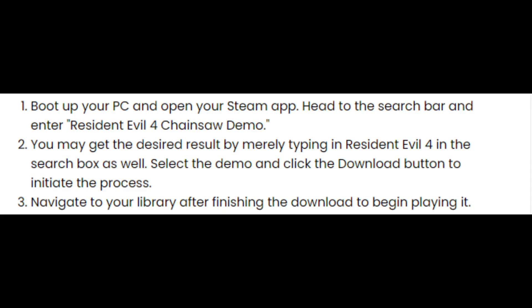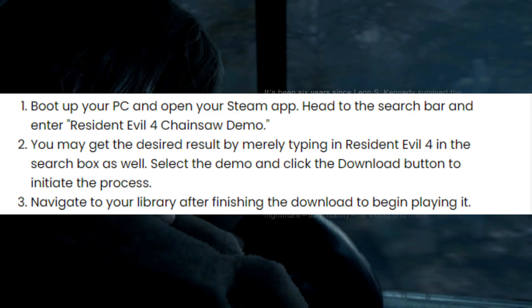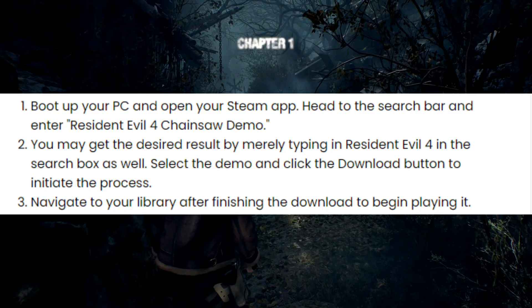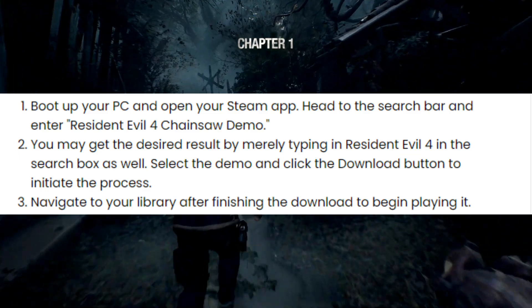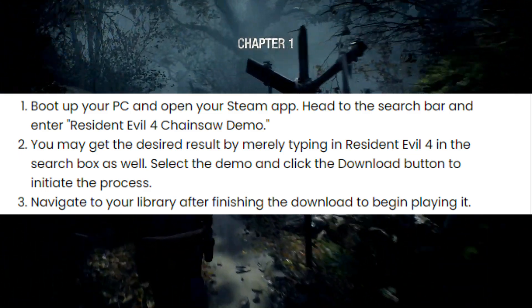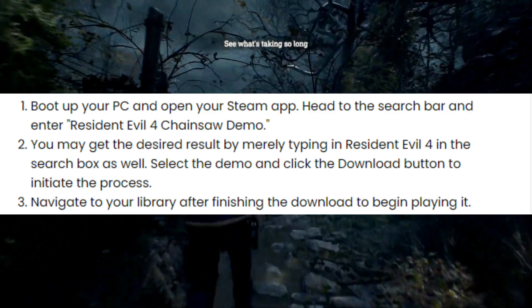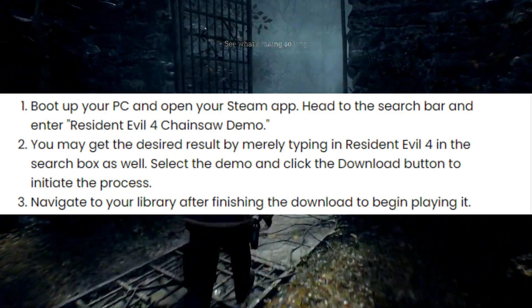To download this demo on PC through Steam, follow these steps. Boot up your PC and open your Steam app. Head to the search bar and enter 'Resident Evil 4 Chainsaw Demo' — you may also get the desired result by typing in 'Resident Evil 4'. Select the demo and click the download button to initiate the process, then navigate to your library after finishing the download to begin playing.